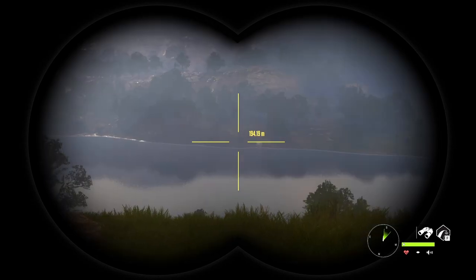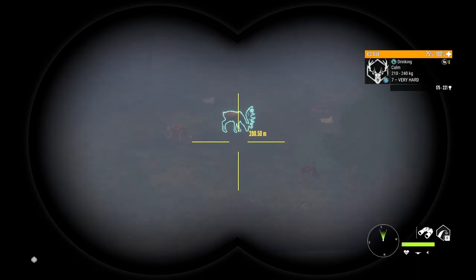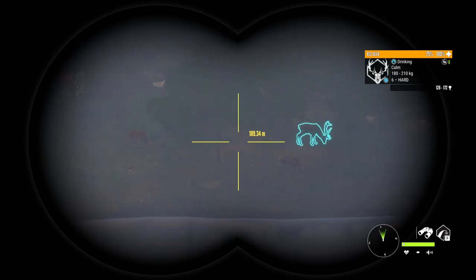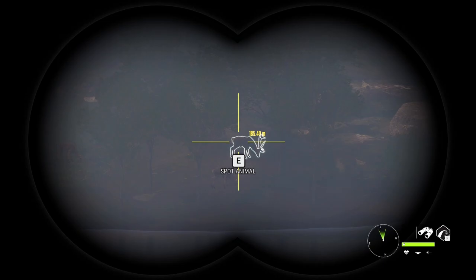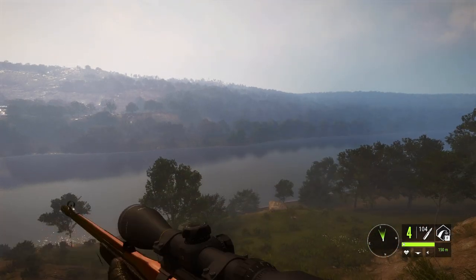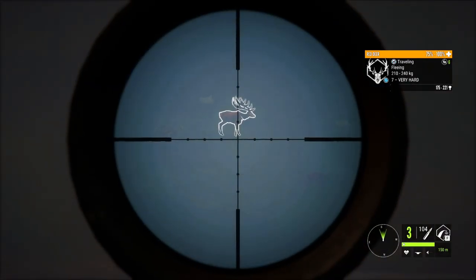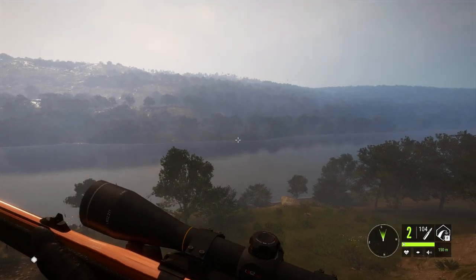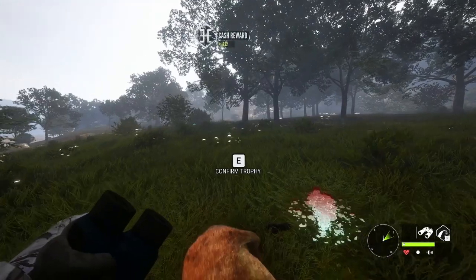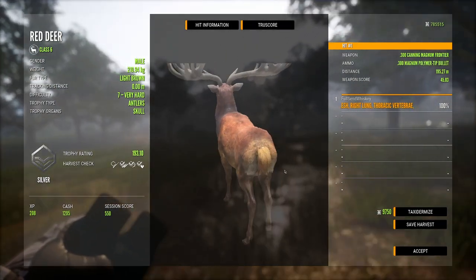For our final spot, as we crest this hill we should have some stags down here. Looks like we've got a level seven — that's a good sign — and a six, keeping with the theme of sixes. But at least we're ending on something bigger than a four. We reload first and take these guys out. Both of them are down — this 300 just does good work. The six scored 163.2 and the seven scored 193.1, weighing 210.94. Not bad at all.